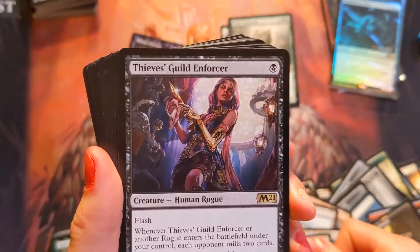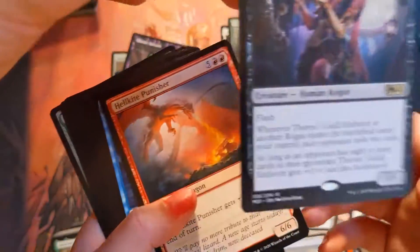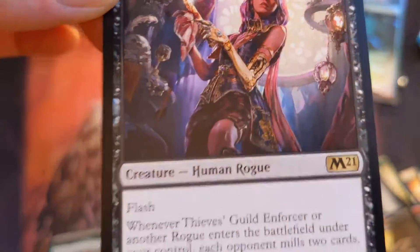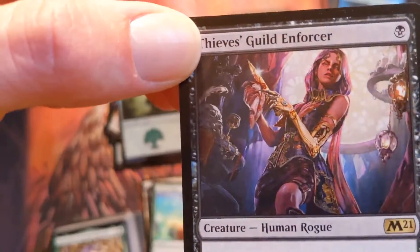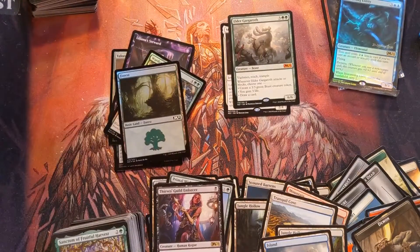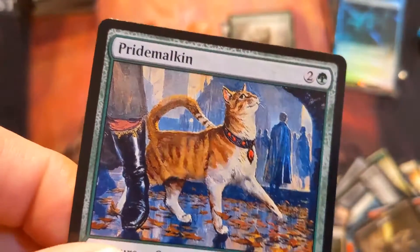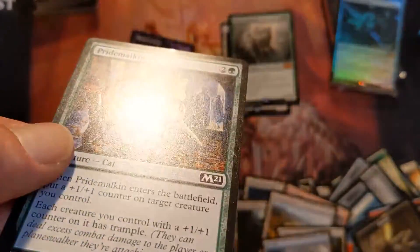What if you pulled an Ugin, Spirit Dragon or a big Teferi? Well, at least we got the Thief's Guild Enforcer — it's a cool looking card, look at the art on that! I was looking through my cards and found such a funny common: a cute little kitty cat. That's funny!